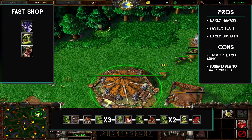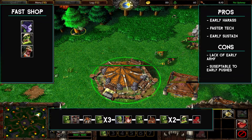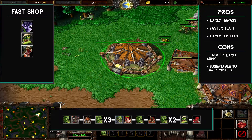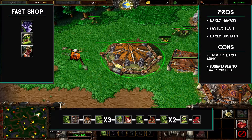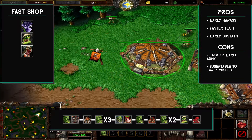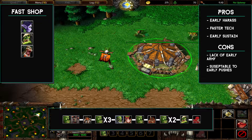From here, we just continue to pump out peons in the meantime, making sure that we put five in our gold mine. The first one after that will go to wood, and the peon after the one that went to wood will construct your voodoo lounge.